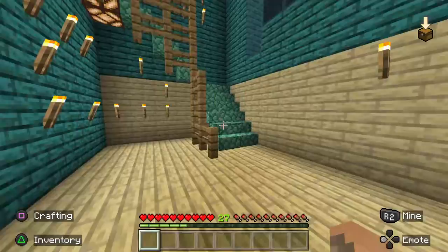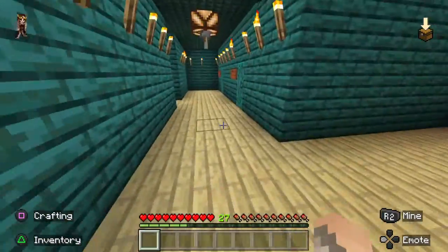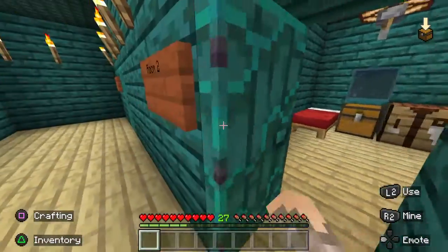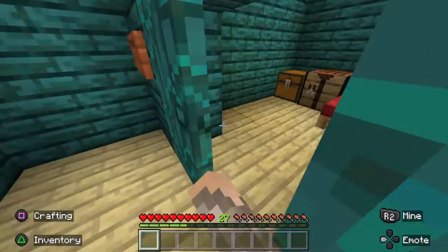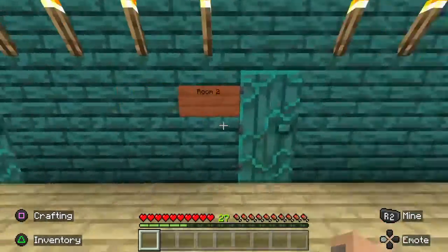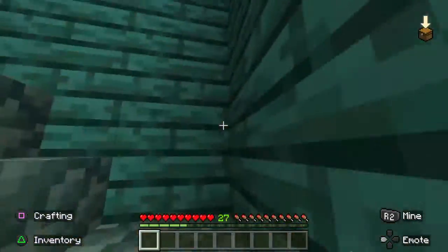Let's go upstairs and show you the rooms. This is floor number one. Room one — they pretty much all look the same. Room three is like a suite kind of room. Room four. Room five — nothing special. Then we'll come over to floor number two.